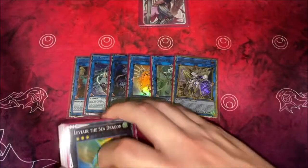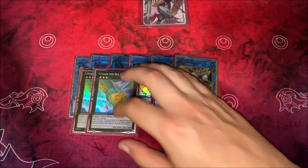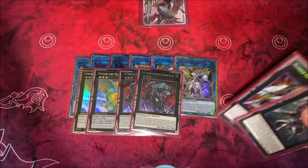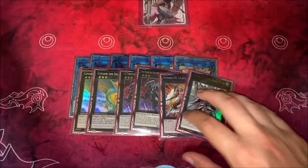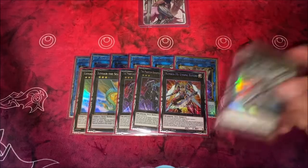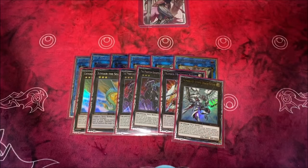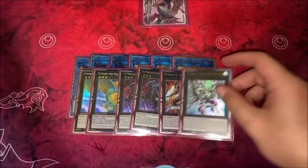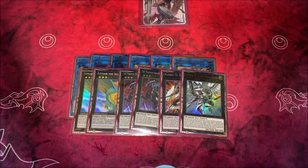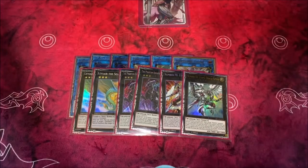The rest of the deck is our Xyz monsters. I'm playing double Leviere and double Breaksword — that's because I'm playing the Utopic package. I think this is really good. F0 — both F0s are cool, but Utopic Draco Future is insane. I really like this card. I played these in my Bird Up deck a couple months ago and now I decided to test them out in Phantom Knights, and I think it's really good.